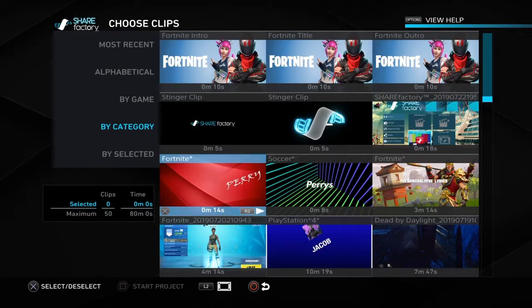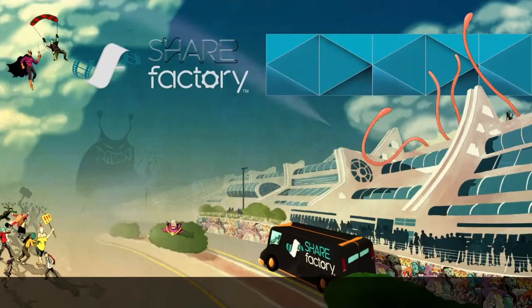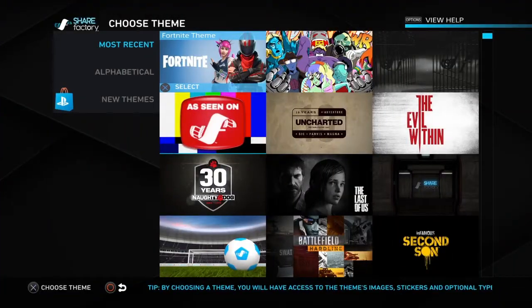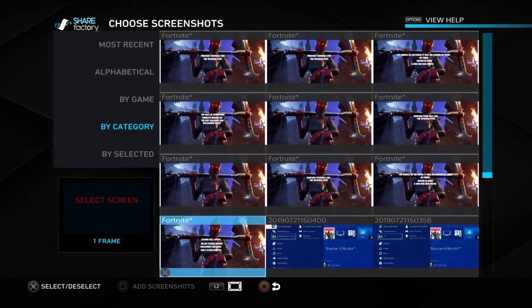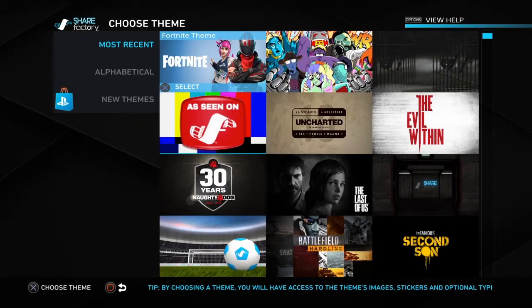I'm gonna tell you how to make an intro. Go on to Photos, then go into New Project, and then go on whatever you want — there'll be photos on whatever you want. You can usually just find an intro somewhere, like something moving.